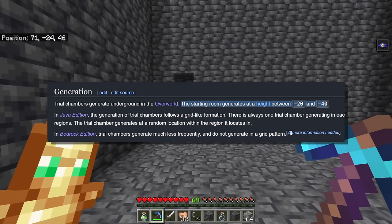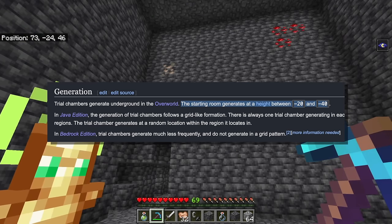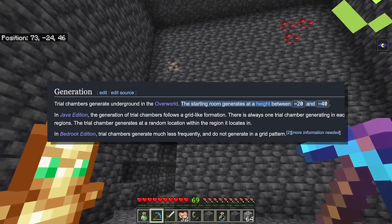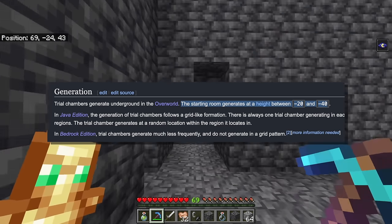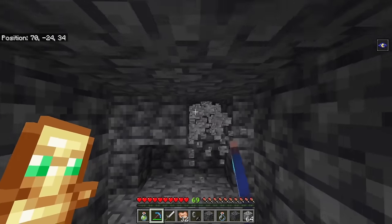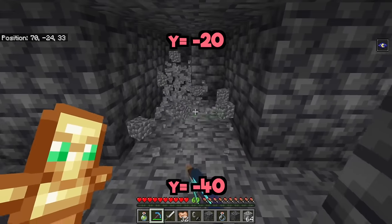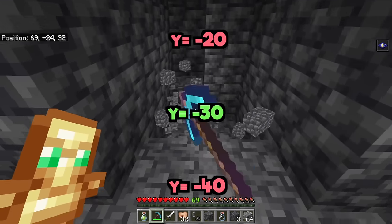They choose to generate only in the deepslate layers of the game, between Y 0 and Y -64. However, they are specifically meant to generate between Y -20 and Y -40. This means you'd expect the best layer to mine for a Trial Chamber to be exactly in the middle of those two numbers — at Y -30.